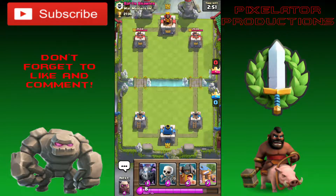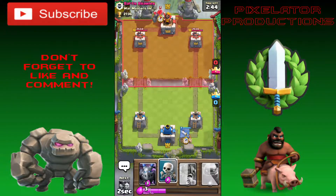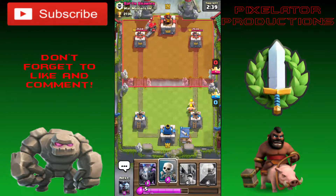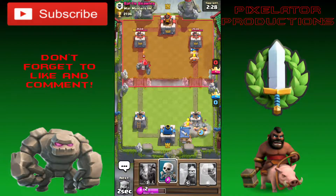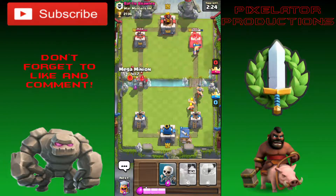It's best two out of three, and if you lose one battle you get to change one card. Here we go — we're starting off by placing the Barbarian Hut, and he's going to place his Golem. The plan is to build up a push on the right side so he can't completely focus all his troops on the left side.